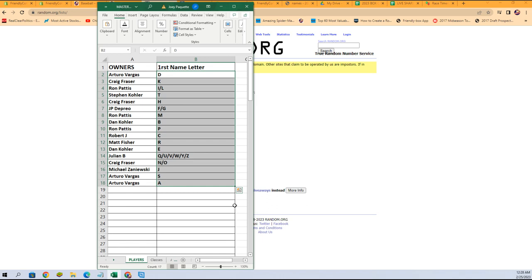Dan K, you've got the letter B. Ron P, the letter P. Robert J, letter C. Matt F, letter R. Dan K, letter E. Julian B, letter Q, U, V, W, X, and Y. Craig F, you've got N and O. Michael Z, letter J. Arturo, you've got S and A.